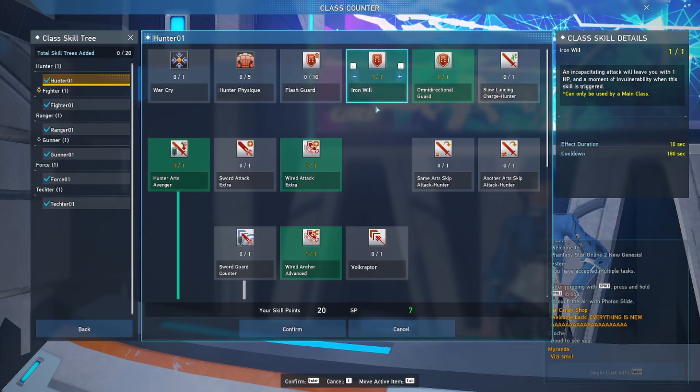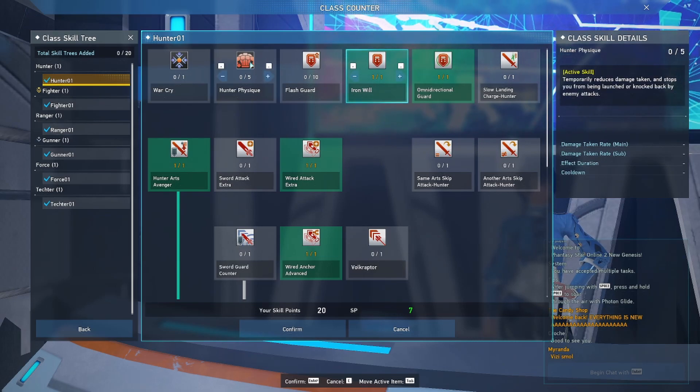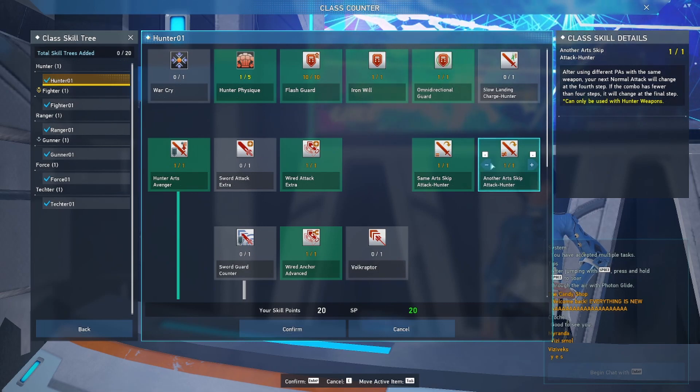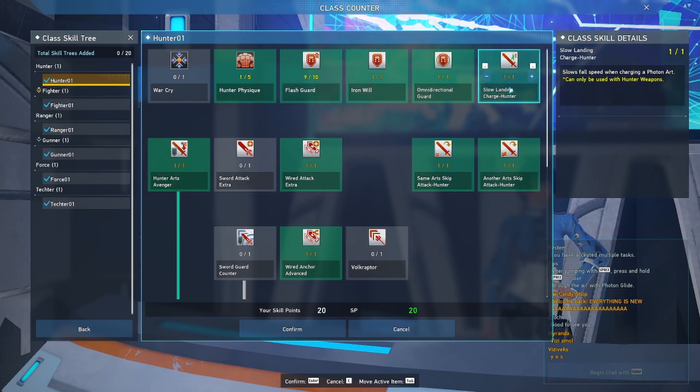Of course, pick up Iron Will since negating death every three minutes is always helpful. For the remaining points — about 13 — I recommend going fully into Flash Guard for 20 percent damage reduction, then putting three points into Hunter Physique for active damage reduction. Optionally, you could put two points into the Slow Landing Charge Hunter skill, which lets you charge photon arts in the air without dropping to the ground immediately — useful against bosses that take to the skies. Now I'll show how the photon arts work for wired lance, which is an entirely different playstyle compared to sword.